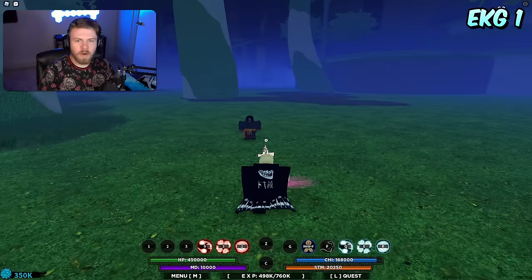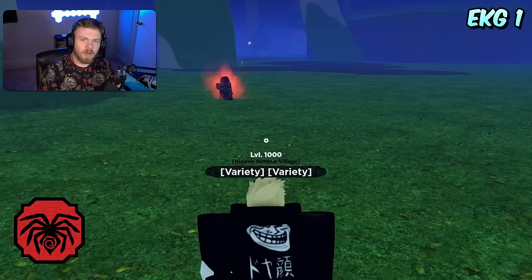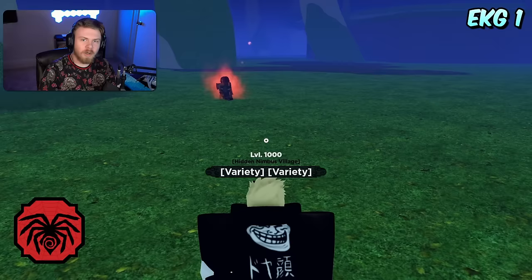Up next is Frostfire. The strength of Frostfire is for the exact same reason as Scorch — it is really good for combos and damage. But the weakness is that Scorch is literally just Frostfire but better.